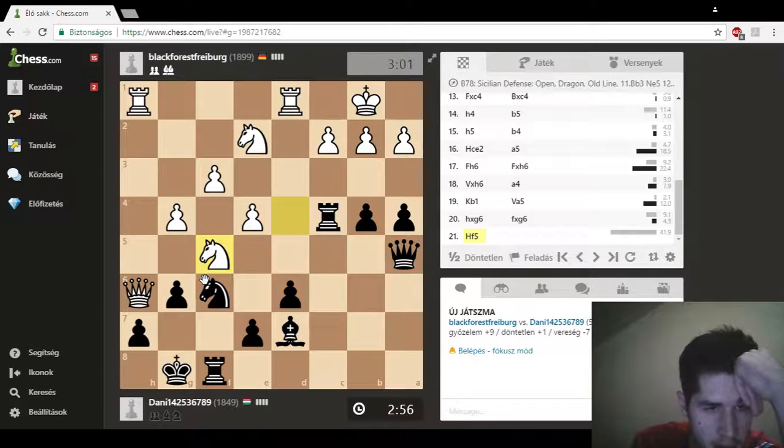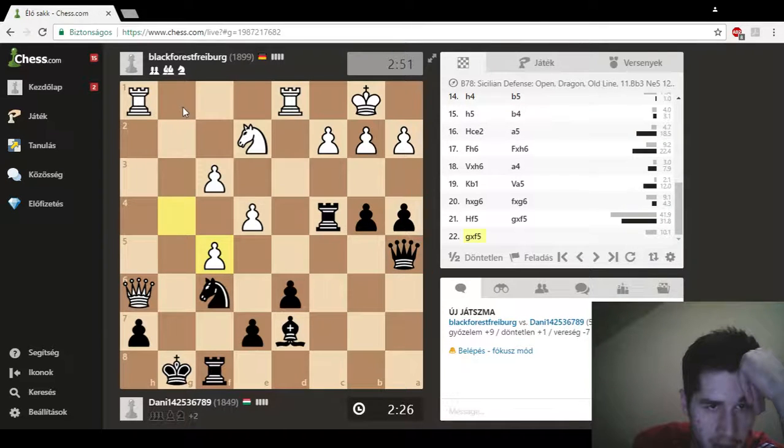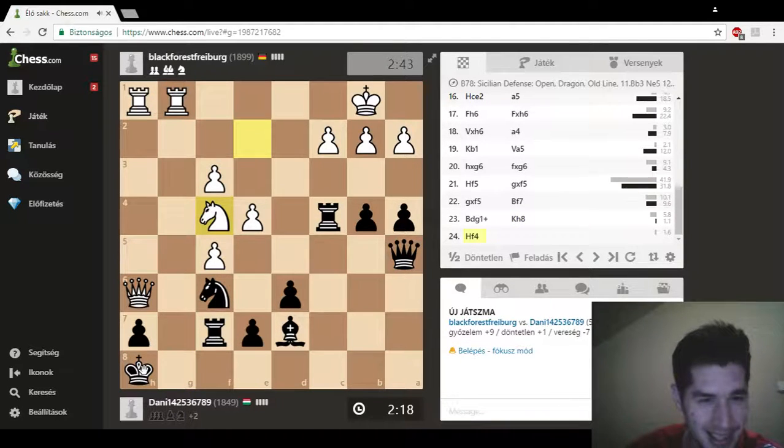Not an easy game. He sacrifices a piece — should I take that? Okay, I should take that because he threatens mate. Well, I can just play Rf7, that would be pretty calm, but I guess I don't do that. It's pretty risky to take like that, but maybe I can defend somehow. He wants to come here with his rook and give checkmate. I thought I could defend this by the rook, but it's looking pretty bad.